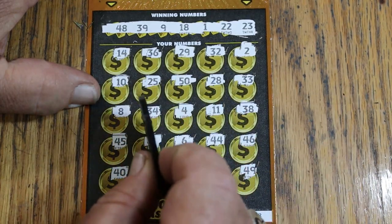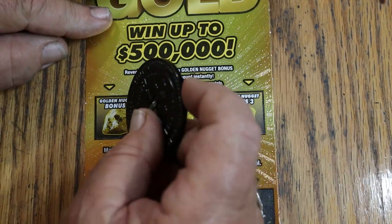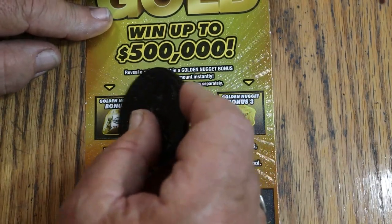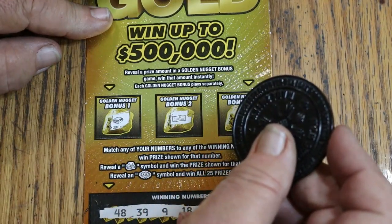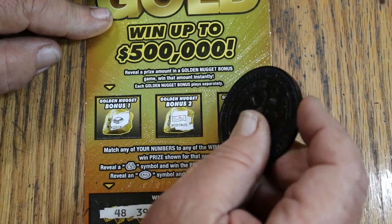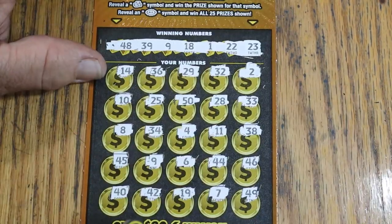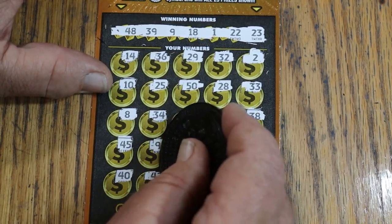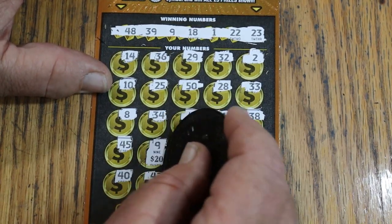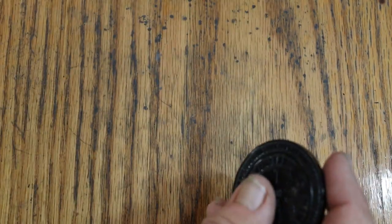So just the 9 matched. Checking the bonuses — no bonus, no bonus, and a horseshoe with no bonus. We're starting off with our money back. Alright, we're on the board — excellent!